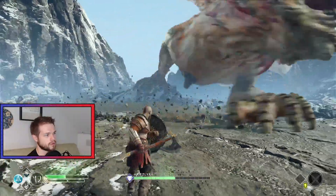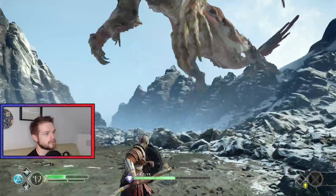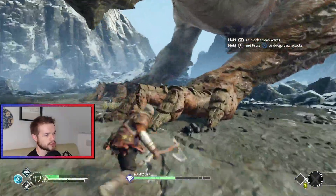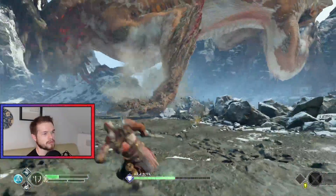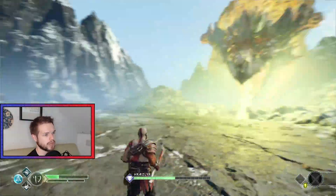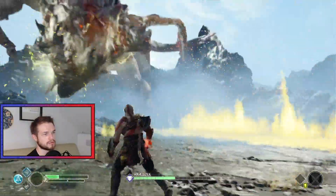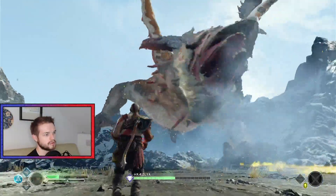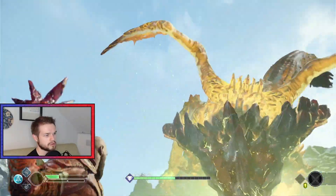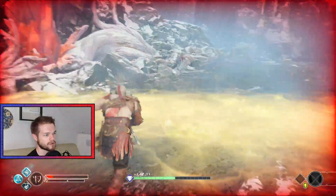Oop attack? Yeah. Can you avoid the shockwave? Hold L1 to block the stomp wave. So now he's been charged up again. Wait for him to get charged up again. Oh, I dropped it. That was dumb. Why did I press circle?